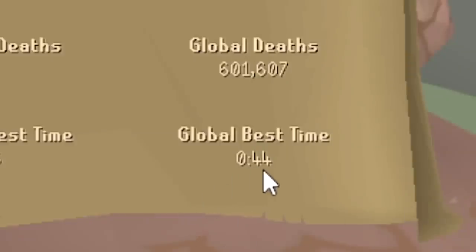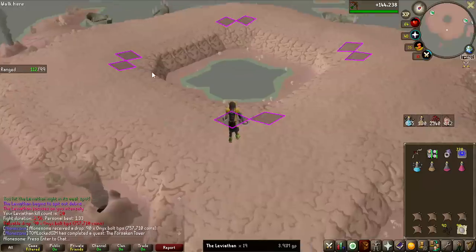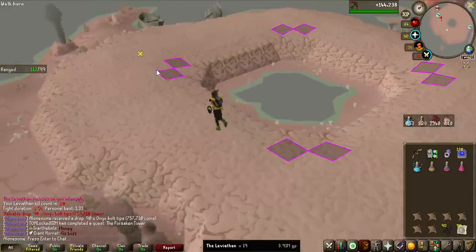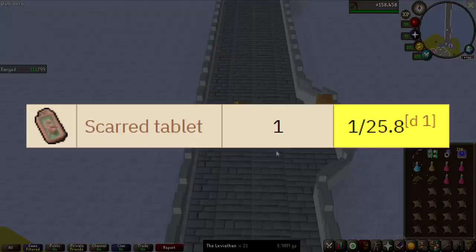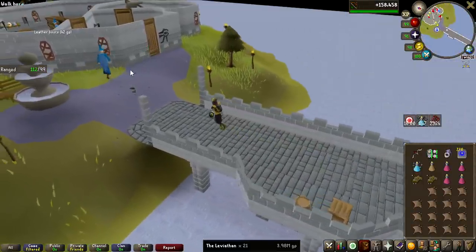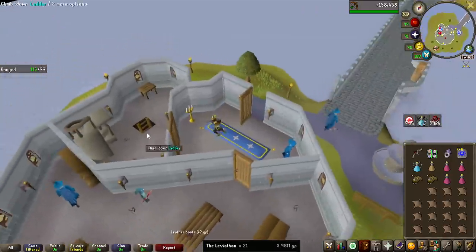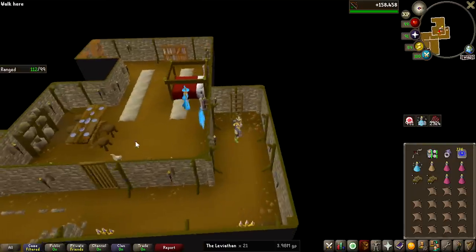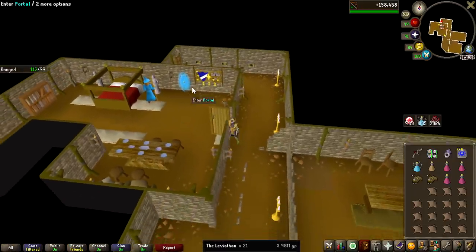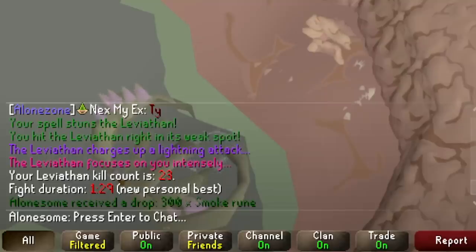136 — that's a personal best by 50 seconds. Global best is 44 seconds? I thought 136 was good. 90 onyx ball tips — these are the best common drops that you can get. You can actually get up to 135 on a perfect kill but not really getting perfect kills right now. I am getting kind of close to the drop rate of the teleport to the Leviathan, but for now I am using the necklace of passage, running to the wizard tower and then down into the Guardians of the Rift minigame where you can enter the boss area, so getting the teleport would be very nice. Personal best 129 — I'll take it.